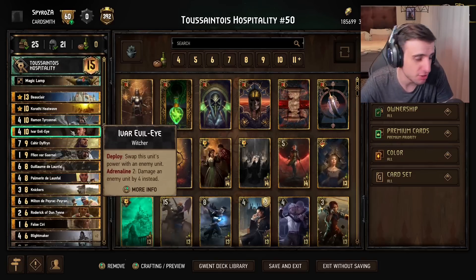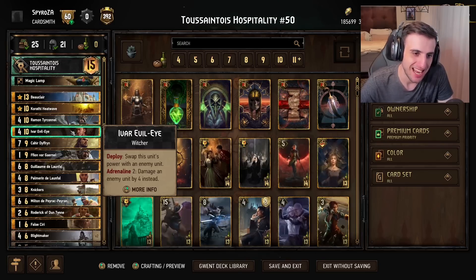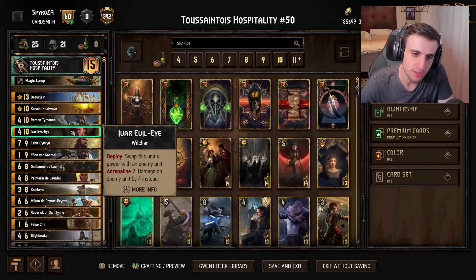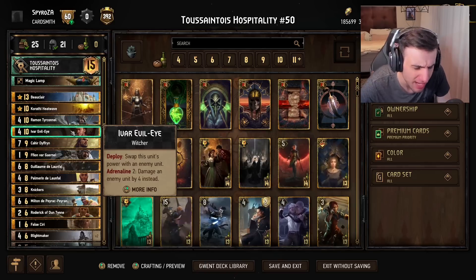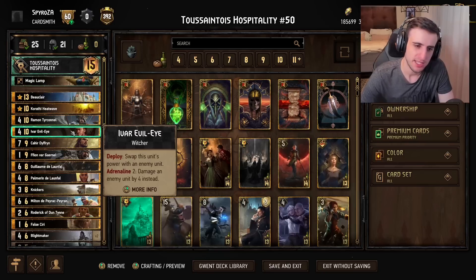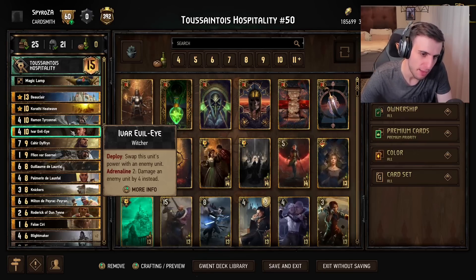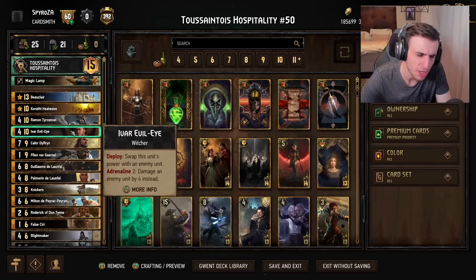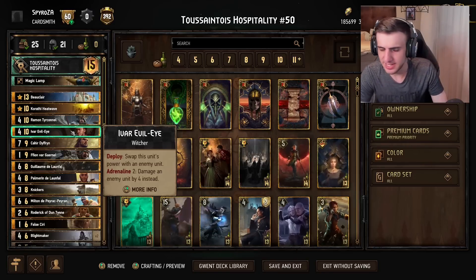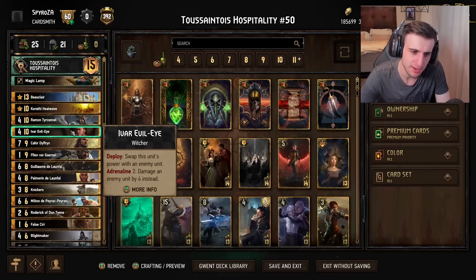Then there's Ivar, which is probably the strongest card in this deck. It's a very insane card — basically allowing you to win round one so easily. When I say insane, the minimum points Ivar is going to play for in this deck is around 30. It is absolutely mind-blowing how much value Ivar generates here. There are so many synergies with it, and it is so easy to just play this card for 30-plus points.